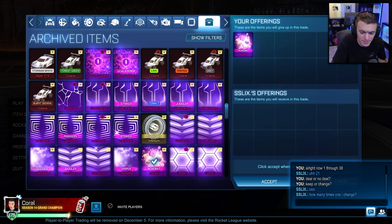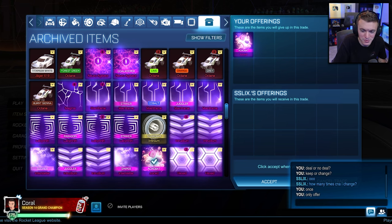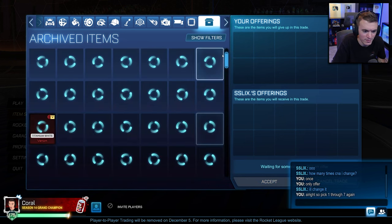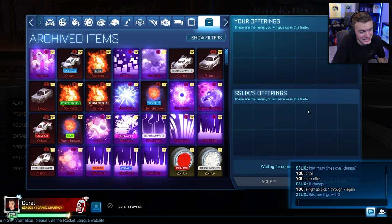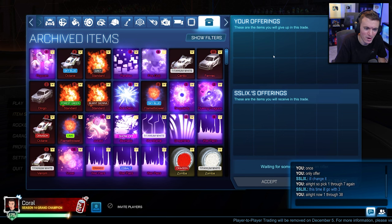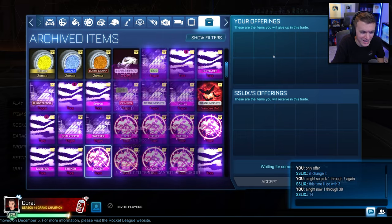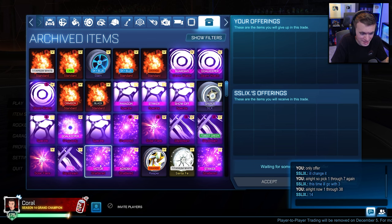Don't do it Slicks! He asks: how many times can I change? Once only offer. He decides — I'll change it. Pick 1 through 7. He goes with 3. Now 1 through 38 — he picks 14. Wait, that could be good! Counting to 14 — Victor Shattered. That's a W in my opinion — I think you'll like that.